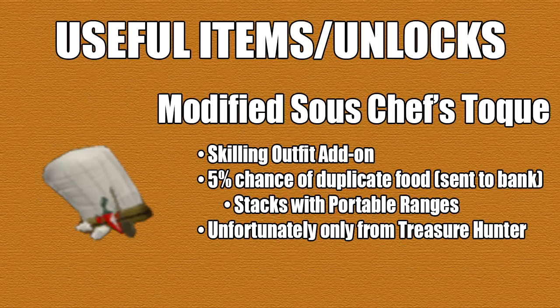It'll retain the effects of cooking gauntlets if you actually own them. The next thing I have is the modified sous chef head, which is a skilling outfit add-on. There's basically a 5% chance of duplicate food and it'll send it to the bank. It does also stack with portable ranges, though the problem is it's only available from Treasure Hunter.